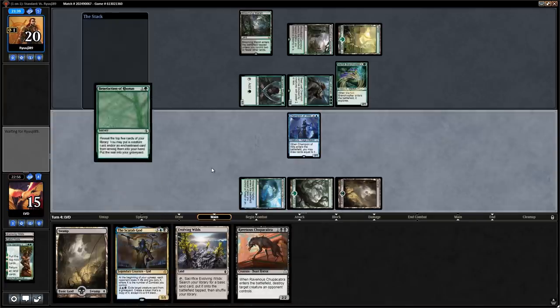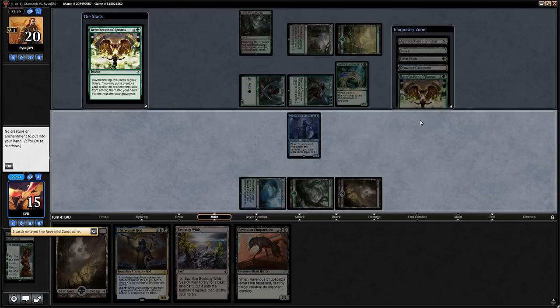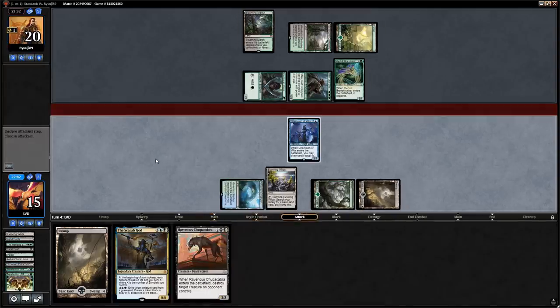We actually just straight-up bricked on Benefaction — no creatures, no enchantments, just lands, instants, sorceries, and artifacts. Also doesn't put any food in the graveyard for Scarab God — that's the worst case scenario. We'll play Evolving Wilds and say go. The chances of not finding any creatures or enchantments when looking at the top five are pretty low since about half our deck is creatures or enchantments.